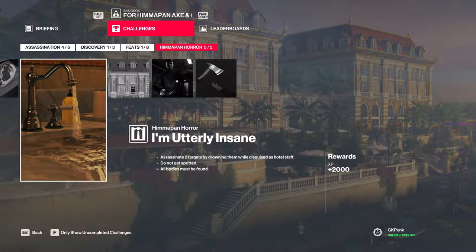The other ones are: 'I'm Utterly Insane' which is assassinate two targets by drowning them while disguised as hotel staff, don't get spotted, all bodies must be found. This one is a bit counterproductive because all bodies must be found — it's like someone made a contract that says accident but you have to find the body, something like that.